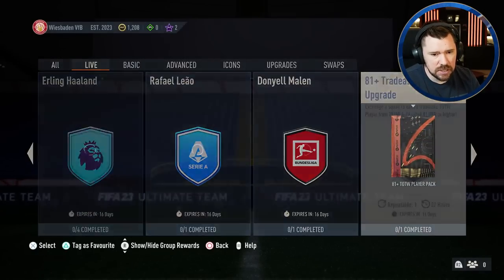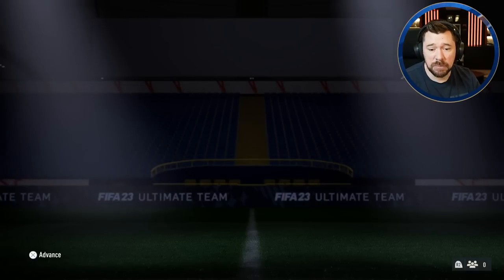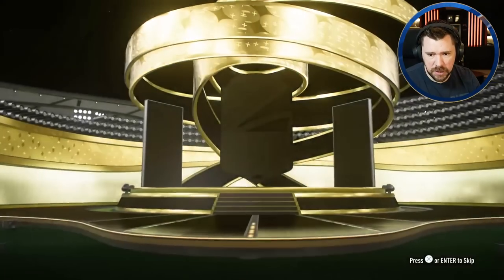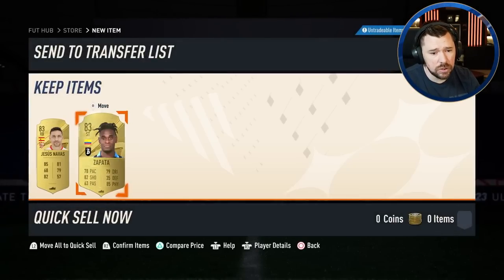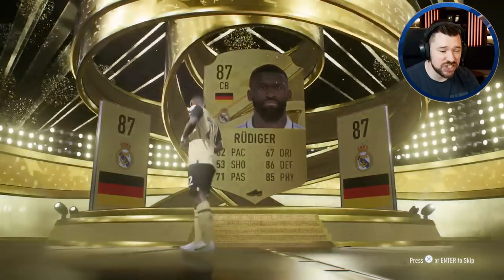We will start with this SBC here - 1,250 XP which might take us up another line on the season progress. It does. It also gives us an 80 plus by five players pack, another 300 coins, and we've done squad building - another 400 coins. In store now we have four more packs: a jumbo premium bronze pack, a two-player pack which is going to be handy for some other things, and we actually got lights up out of that as well - another Premier League player, fantastic. We get ourselves an 81 double upgrade pack. And an 80 plus by five players pack which is a walkout - a German center back, it's Rudiger, a really nice player.